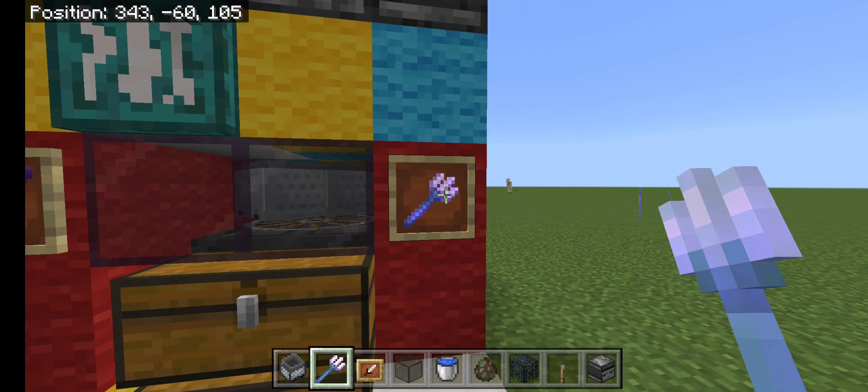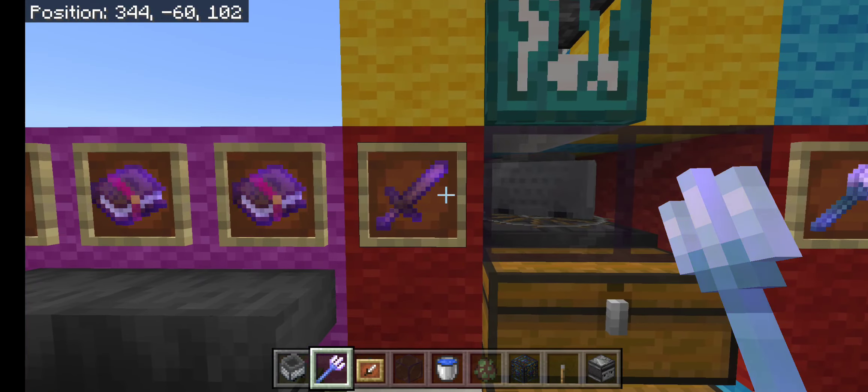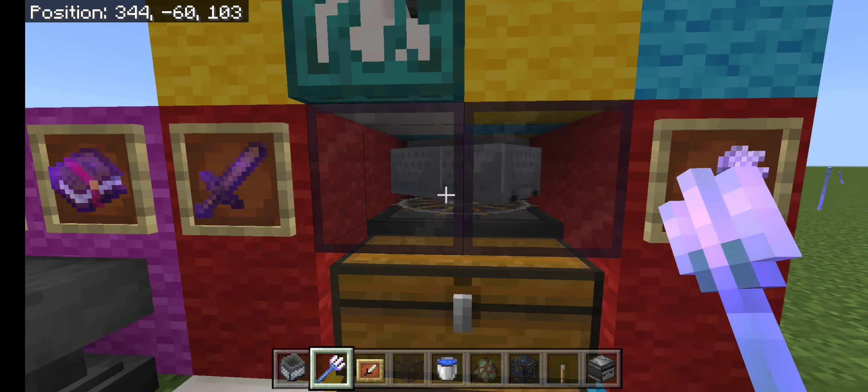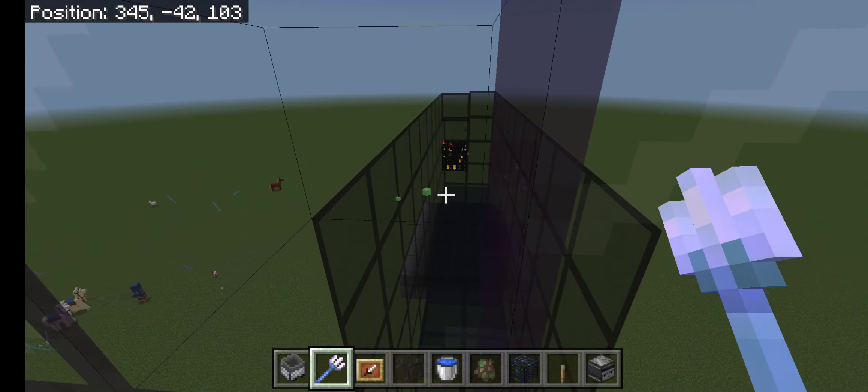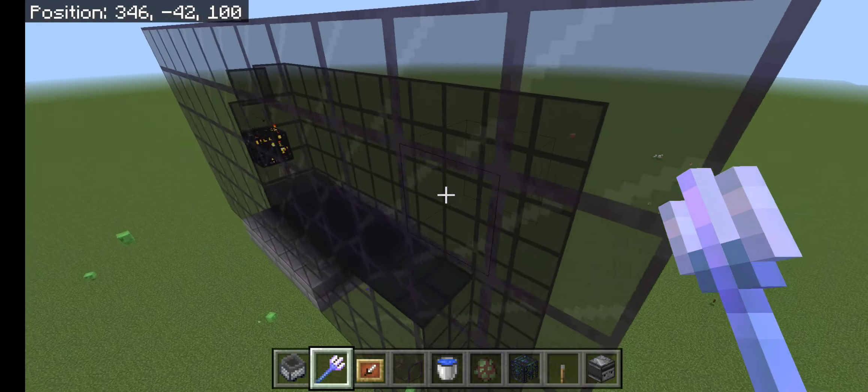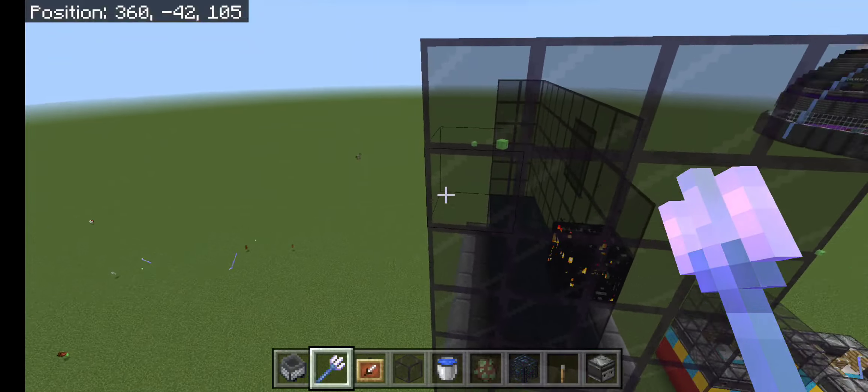The things you'll want to have include an Impaling V trident and a Fortune III sword. You hold it and chill out here. Whatever feeds into it — in this case I just set up a zombie spawner real quick.